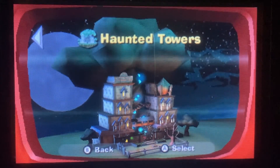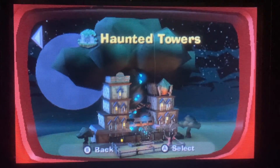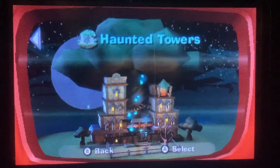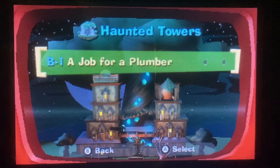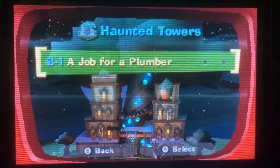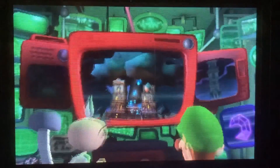These remarkable towers are built around a colossal tree. The original owners had a liking for gardening and exotic plants, which are growing out of control. We have B1: A Job for a Plumber. The tower's machinery isn't active — I'm guessing the ghosts broke it. We need to get the hydro generator running before we can search for the next Dark Moon piece.